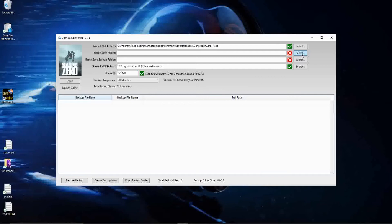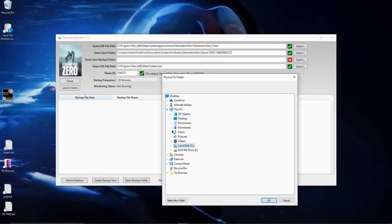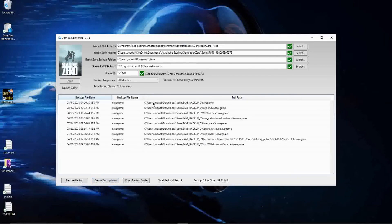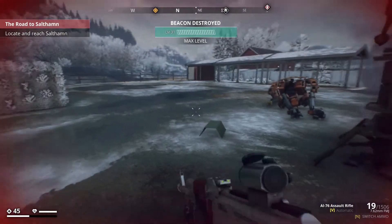Next we're going to look for the game save folder, which is in our Documents folder under Avalanche Studios, Generation Zero, Saves, and some bunch of numbers. Next is going to be our save backup path — I simply created a save folder in my Downloads folder, and you can put that folder almost anywhere you like, as I'll explain in the review. This has a drop-down menu so you can tell it how often during gameplay you want to back up. I selected 20 minutes. We tested to make sure we can get good backups, and we did. Now all you have to do is click the Launch Game button and it will back up your save file every 20 minutes to the directory of your choosing while you're playing.